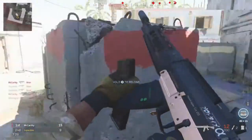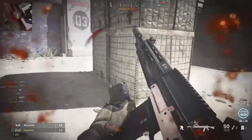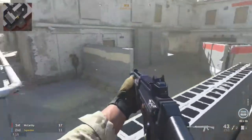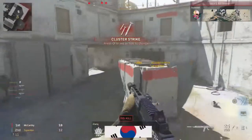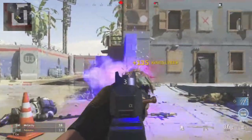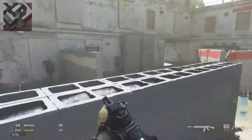With aim assist disabled, what I recommend is you guys practice this for a few hours and then see the difference when you turn the aim assist back on. It does make a lot of difference with the headshots and everything. As you can see, I'm starting to get a little bit better.